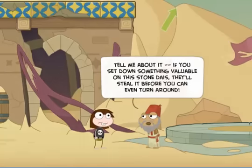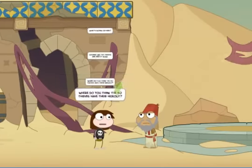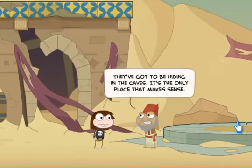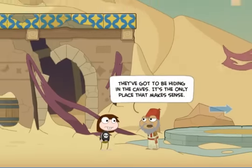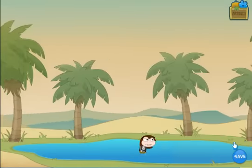We have a fair amount of useful information at this point. We know we want to trade, we know we can't get into the palace, and we know that if we put something down here, the thieves will probably come and steal it. The last thing we want to know is where might these thieves be hiding. He tells us probably in the caves. There's only one place left for us to explore, so we head to the right through this oasis.